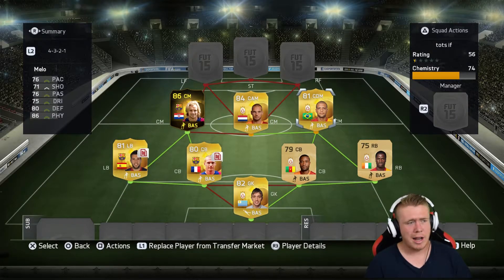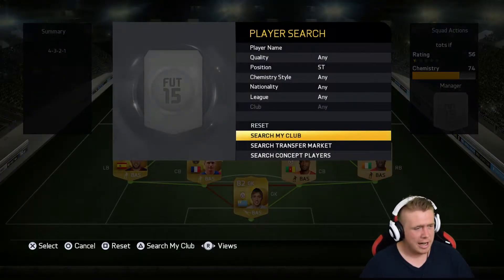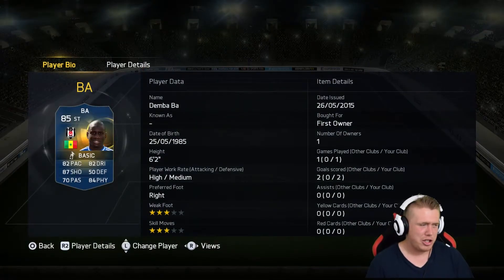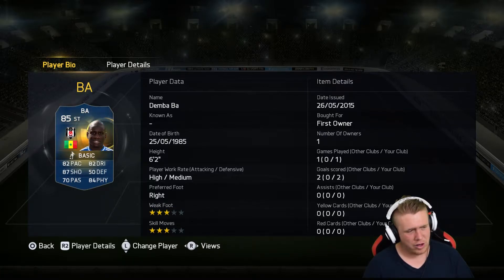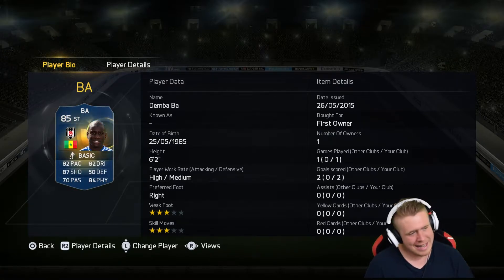Now let's move to the front three, starting with the main man of the show along with Rakitic: his Team of the Season, Demba Ba. He's got 82 pace, 87 shooting, 70 passing, 82 dribbling, and 84 physical. Packed him — first owner, three-star weak foot, three-star skill moves. He was an okay player honestly; he didn't do anything that stood out. There are better strikers out there, but he was fun to use. He's strong, he's tall, good shooting, and his pace is good enough.